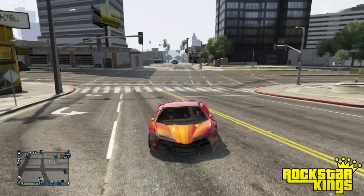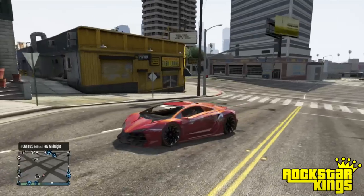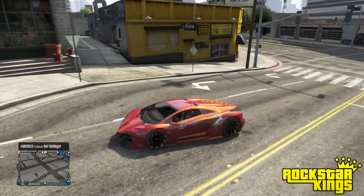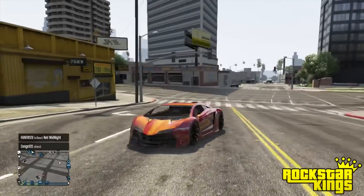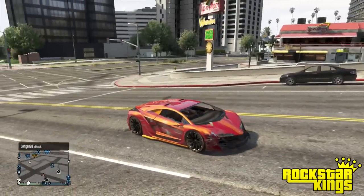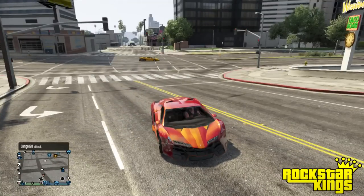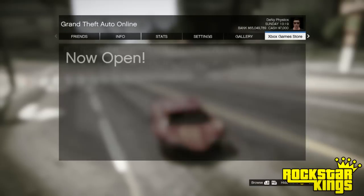Hey everybody, what is going on? Physics here back with another GTA 5 Online video. Today I'm gonna show you guys how you can fix your vehicle instantaneously for free without going to Los Santos Customs at all. As you can see, my Zantorno is completely destroyed — it is out of 100% mint condition.